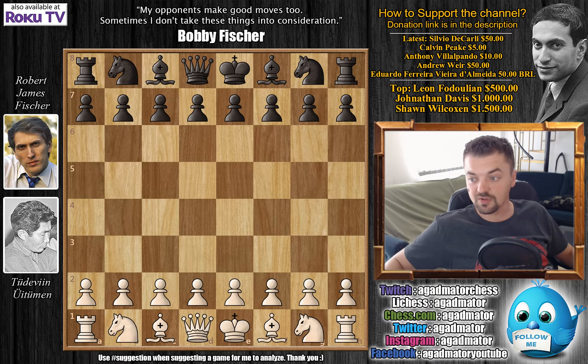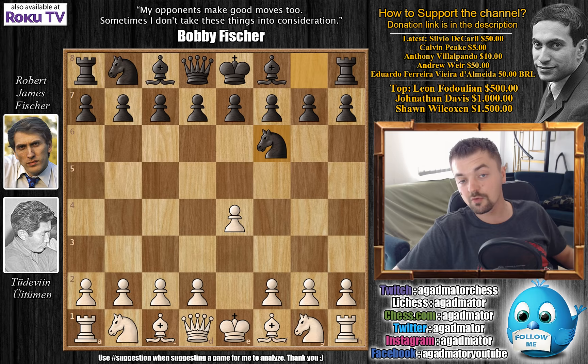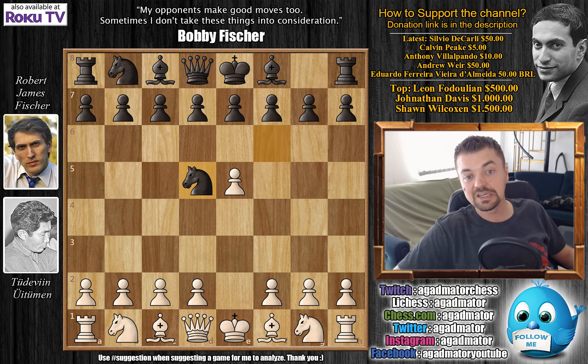Uituman opens with e4 and Fischer yet again goes for knight to f6 — Alekhine's Defense. He already won one game with it, so why not try it again? After e5, knight to d5, d4, we have d6 attacking the central pawn.